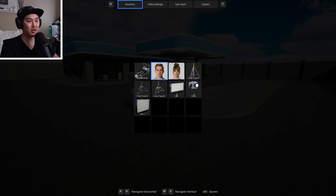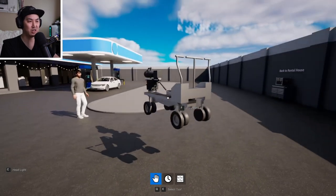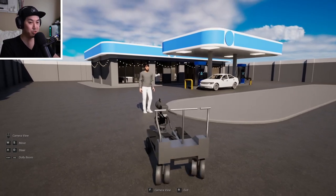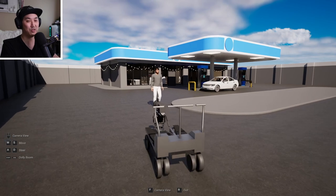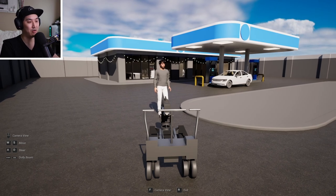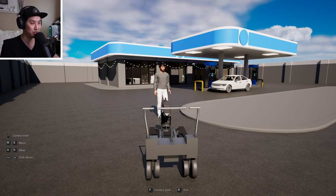We hit Tab and navigate to our dolly in the inventory. Hit Enter and it spawns floating out there — kind of interesting. We take control of it and it plops to the earth. You do have to navigate and wrestle with this rear-driven Fisher dolly. It's a physics vehicle now. There will be more traditional floating cameras as well in the future.